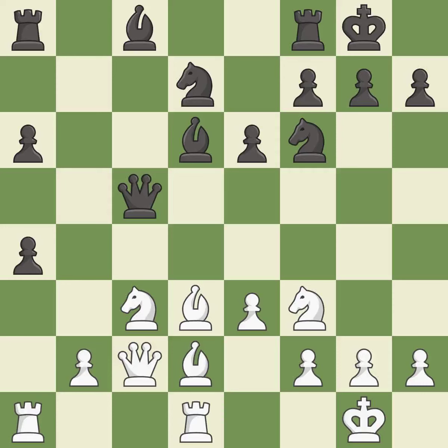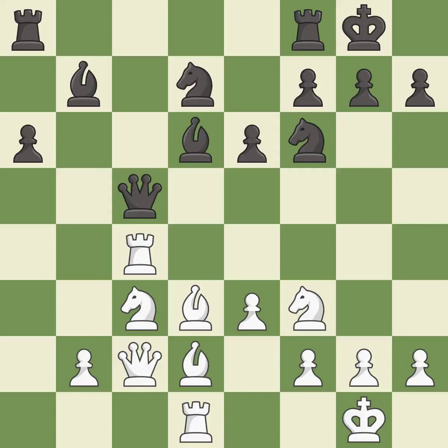This misses an opportunity to connect rooks — it is an inaccuracy. This misses a better way to recapture a piece — it is an inaccuracy. This connects the rooks, which helps them coordinate together in the future. This threatens to double the pawns in front of the king — it is best. This wins a tempo by threatening a queen and forcing it to move away — it is best.